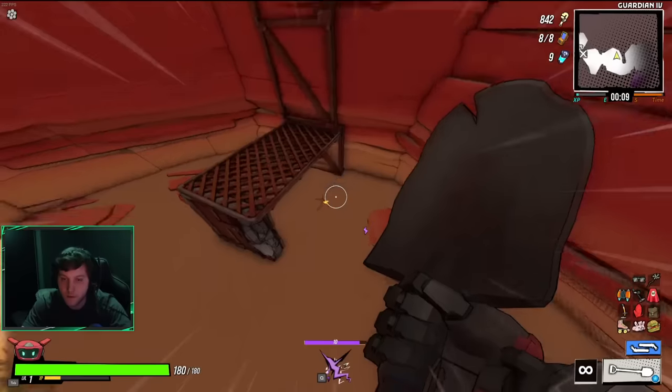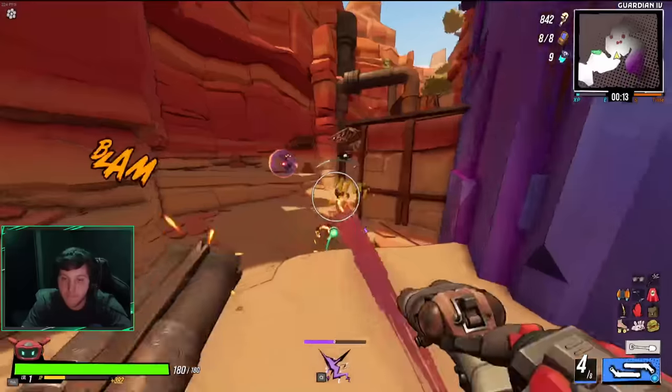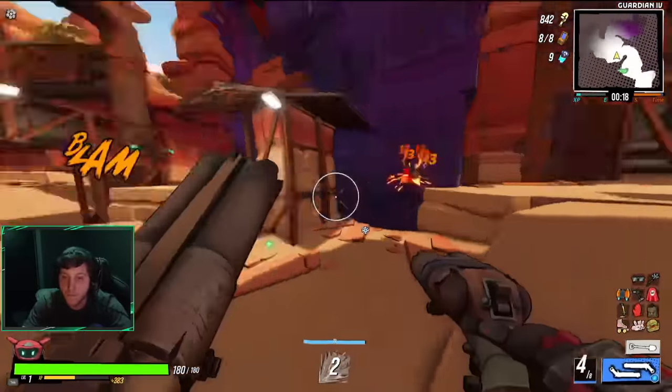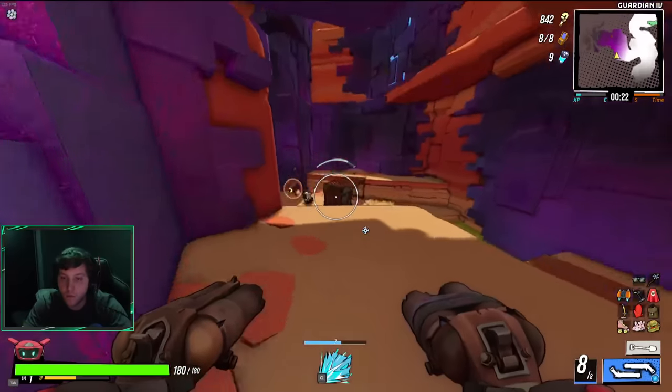As the name implies, the Elementalist thrives when incorporating elemental damage and effects into their build. Starting off with Dual Shotties having a burn effect on them would bode very well for this run. Not to mention, I'm just a huge fan of Dual Shotties in general — they are my second favorite dual-wield weapon in the game.